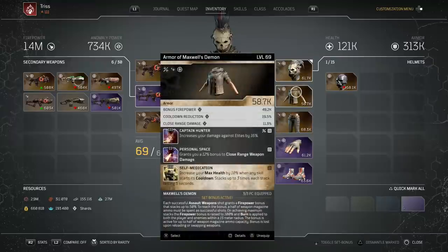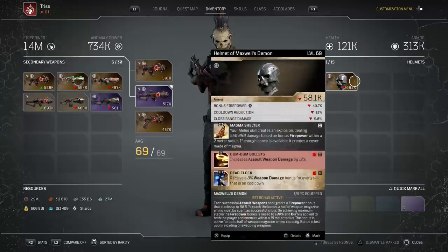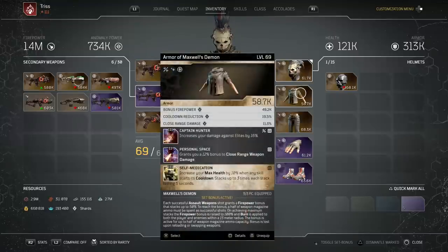The Maxwell set is very good and I'd recommend eventually getting it. The problem is that some mods I don't like. The helmet is fine - it comes with Dumb Dumb Bullets which is extremely good. I went ahead and put Death Sentence on there which is amazing. Helmets can come with a T3 of Anomaly Echo. One thing to understand about the extra mod slot is that it's not completely random - it'll be certain things. For the helmet on this build I would probably get Ashen Boost or Anomaly Echo, and there's also Dead Clock as a T3 option.